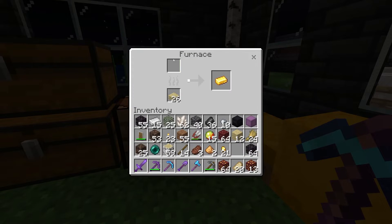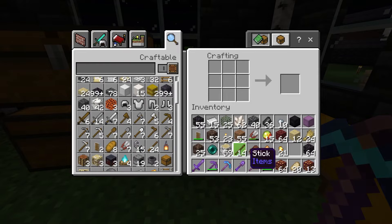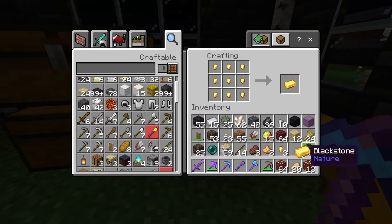But if you put it through the smelter, you get essentially nine every time. If we look at it in here — nine gold nuggets is one gold ingot.